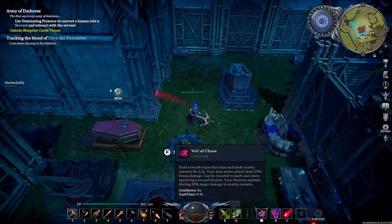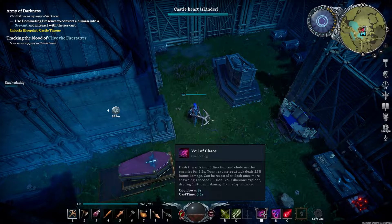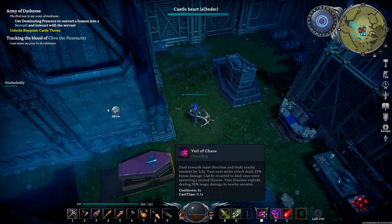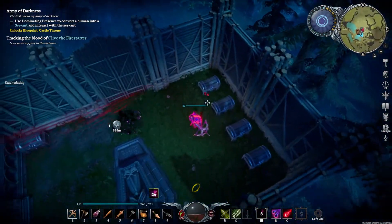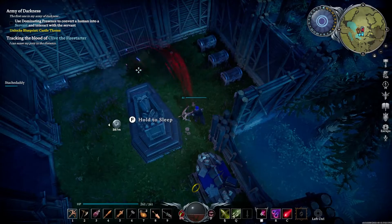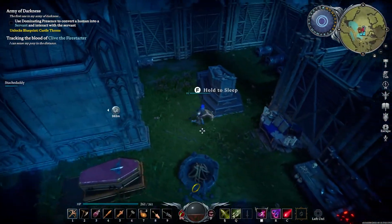The ability you unlock is called Veil of Chaos. It's your typical dash, but after you dash your melee attack does 25% bonus damage. You can press it again and it spawns a second illusion that explodes dealing 50 magic damage to everybody — a nice AOE. So it's kind of like a double dash that explodes.